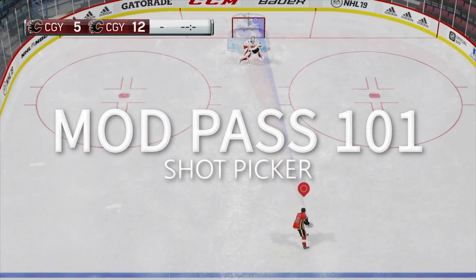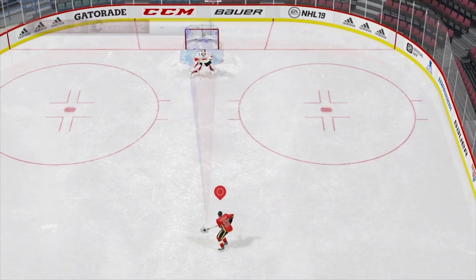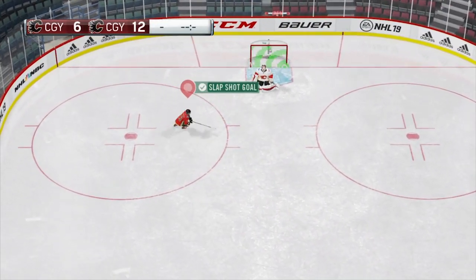Shot picker allows you to easily pick which corner you want to shoot at. Each of the shot picker buttons for the four corners of the net are on your bumpers and triggers.